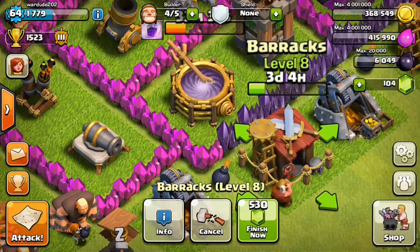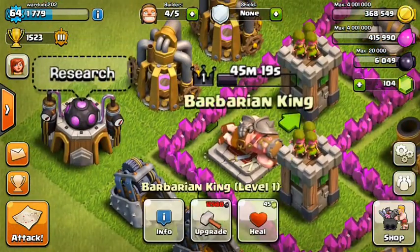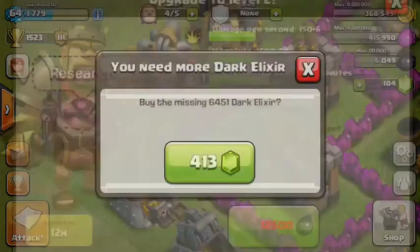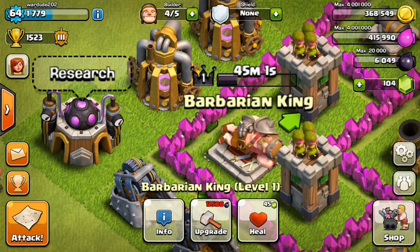I'm going to try to upgrade the Barbarian King, though I don't think I'll succeed. I might spend up to 100 gems maximum to get that dark elixir. It will be difficult — honestly I'm not fussed — but if I do get it, that'll be awesome. Town Hall 7 with a level 2 Barbarian King — you don't see that often.